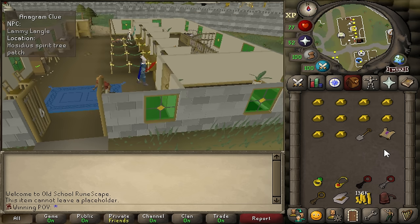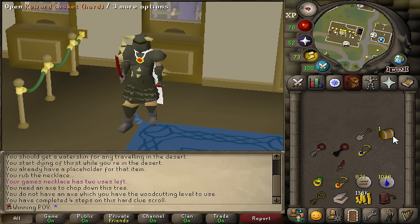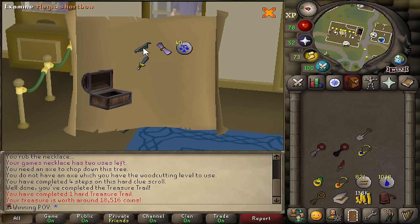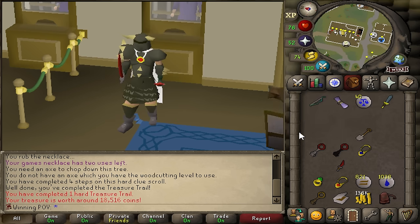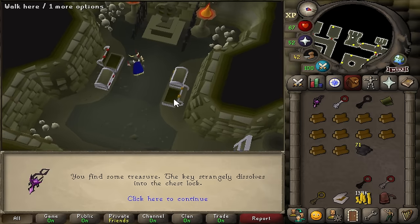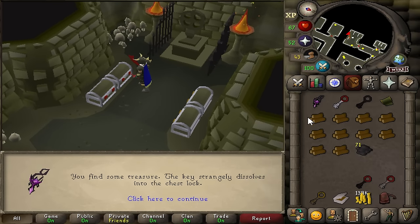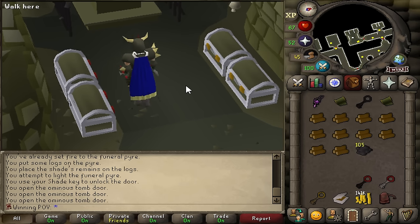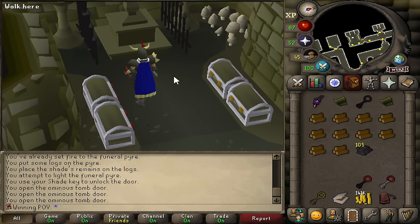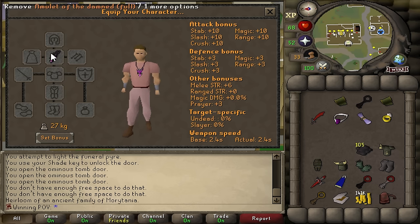We can at least take a break to do this clue I got. Finally — our first hard casket. I'm really only looking for a magic short bow so I can train range better and some black d'hide chaps. Yes! There we go — the magic short bow, that is exactly what I wanted. This blessing is also going to come in handy later on. That is such a good upgrade — I am stoked on it. That is basically our best in slot amulet sorted for the fight.